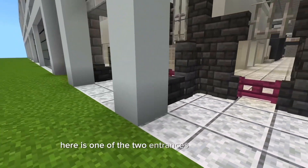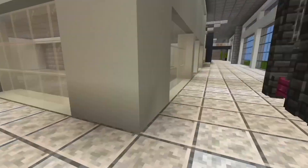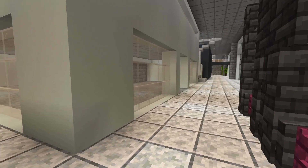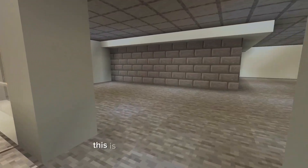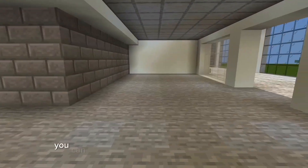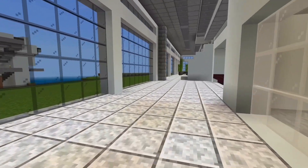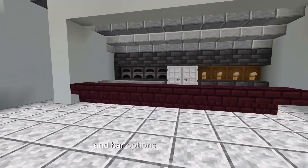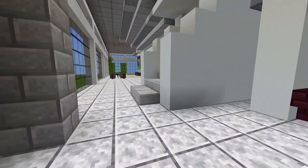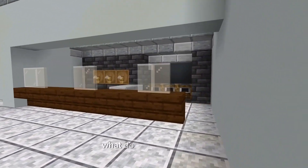Here is one of the two entrances to the stadium. This is going to be a team shop where you can get jerseys and baseball accessories. Here is one of the many food and bar options in the stadium, and another food and drink option here. What do you think of them?